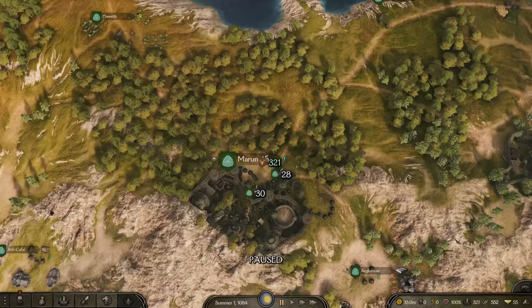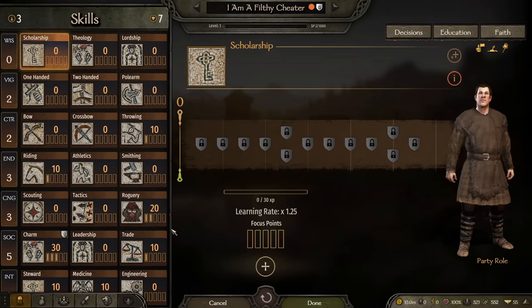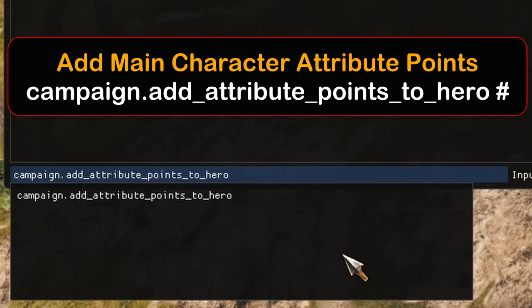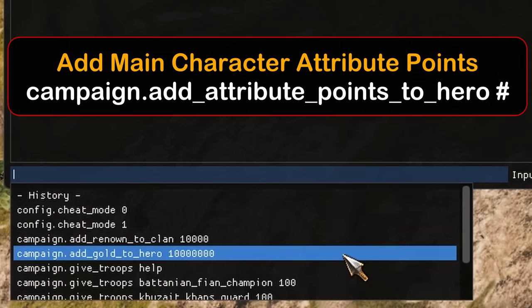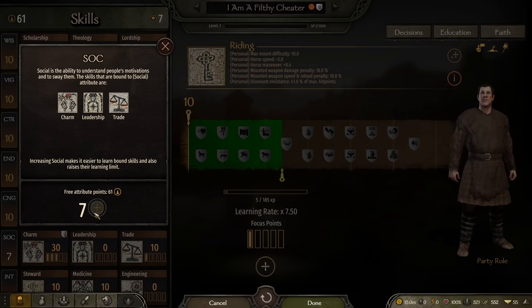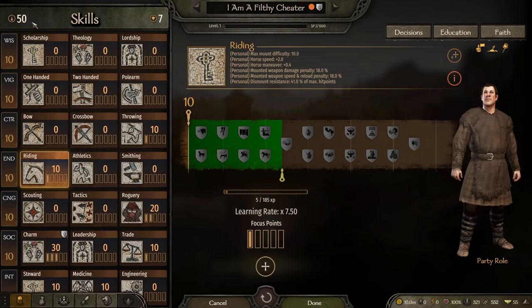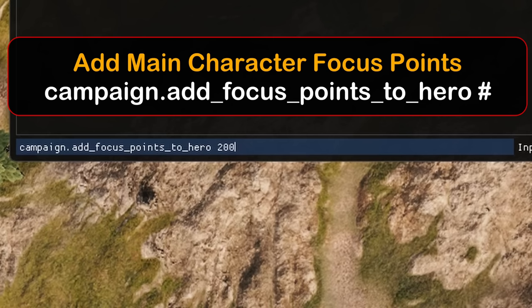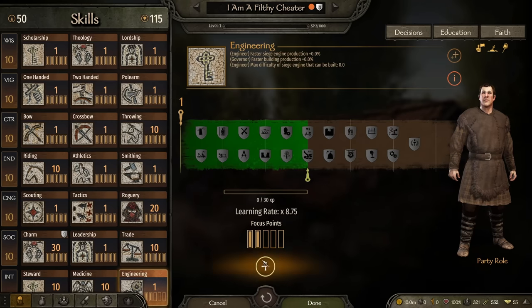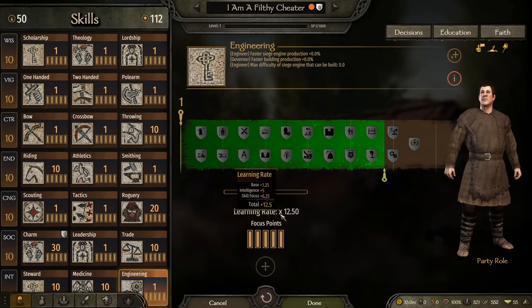We've got army, money, and food but we don't have a very good character — we start with basic stats. First, add attribute points: campaign.add_attribute_points_to_hero space, then whatever number you want. Let's add 100, giving us 103. Spam it out until everything's maxed. Then do the same for focus points — add 200 because there are a lot of skills and you can go five in each.